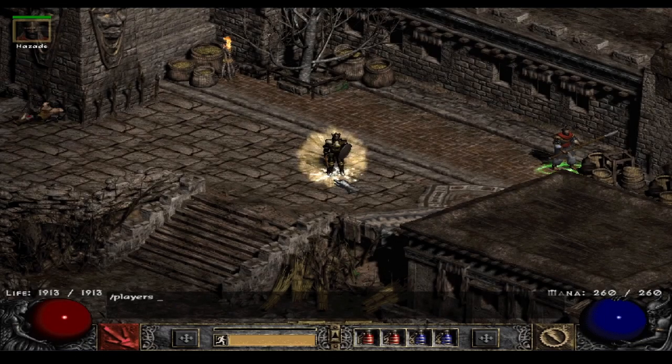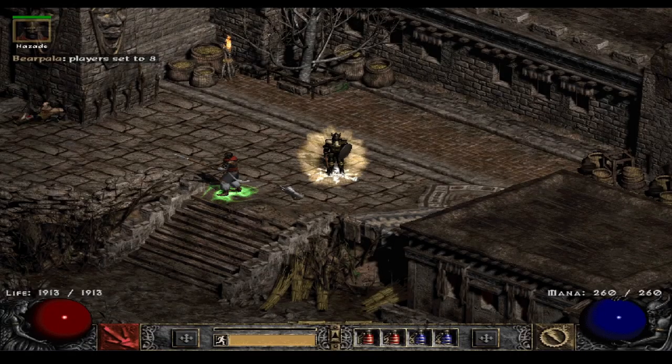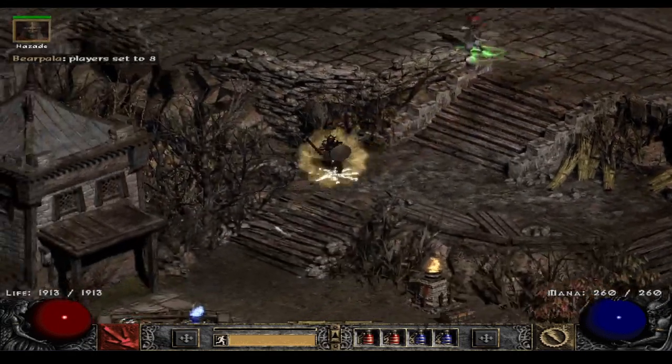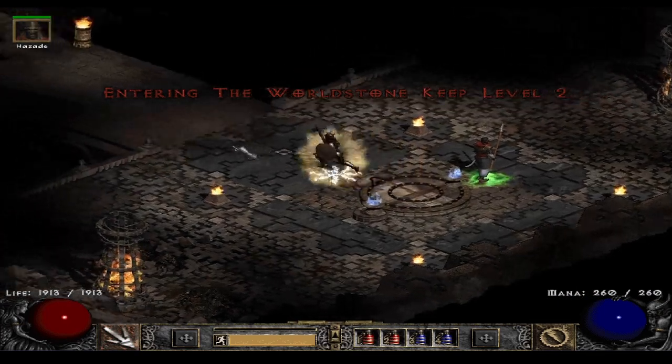Hello everyone and welcome to my Bear Paladin with a self-cast Holy Shock using Griswold. On switch I'm also using the Beast runeword.